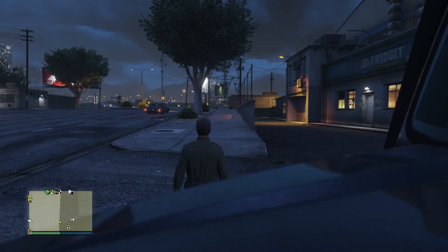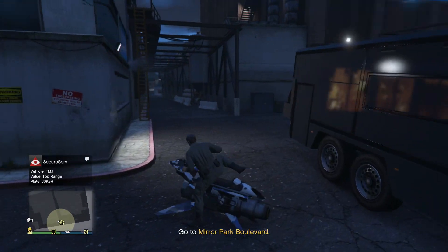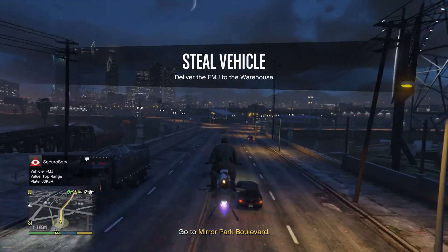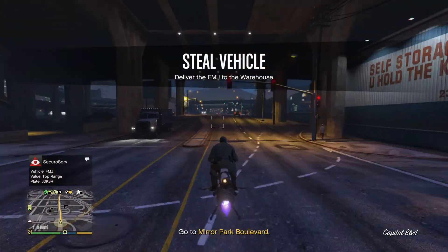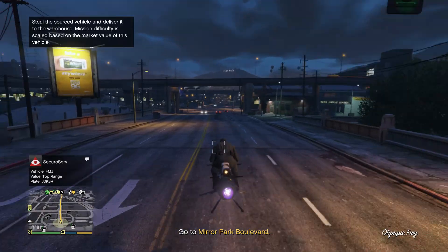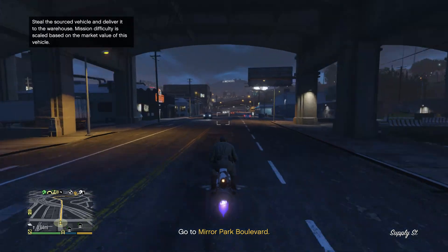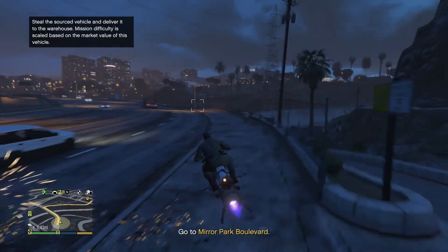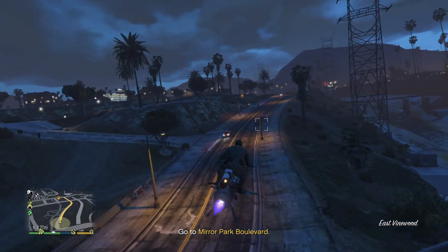Once you get a certain amount of cars, there is a way to get only top range vehicles. You need to have a certain amount of mid-range and standard-range first, and then you get all top range. A top range car sells for one hundred thousand, and with four people helping you that's four hundred thousand, and you can sell every thirty minutes.